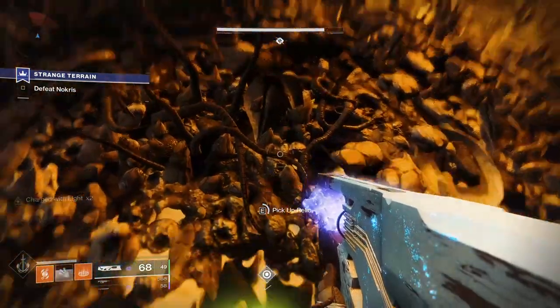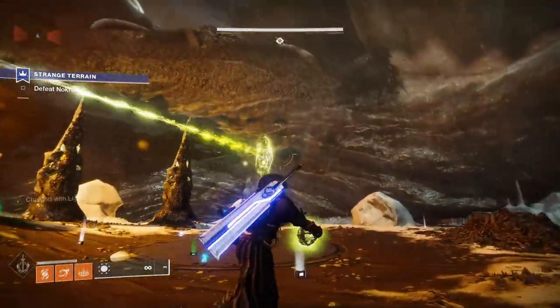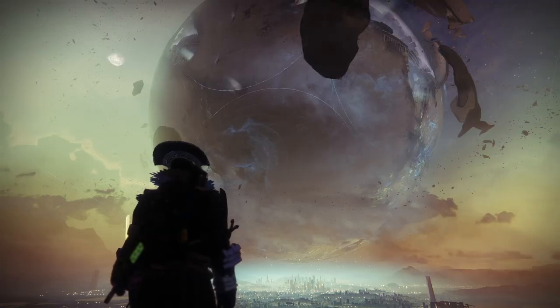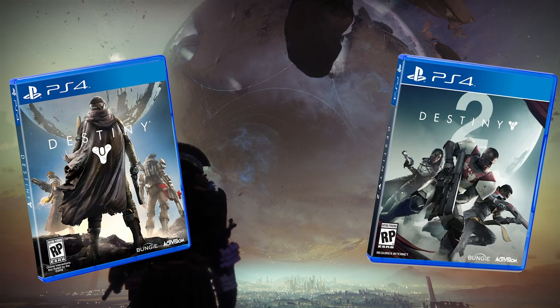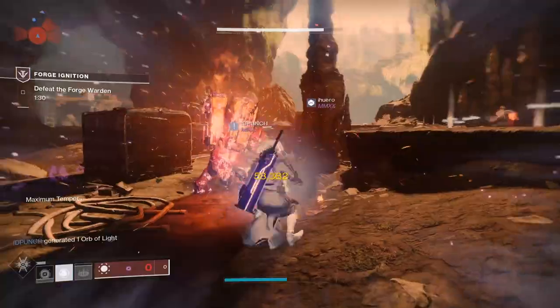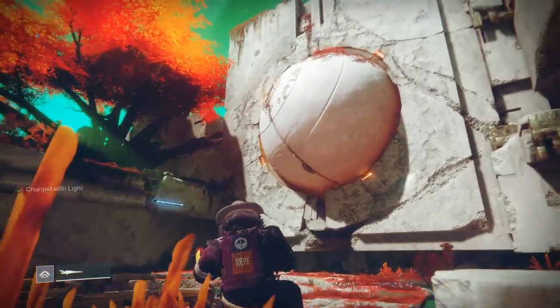But Destiny's infatuation is unique. You've got everything from glowing balls of incomprehensible energy to a giant, god-like sphere that hovers over the last city on Earth — and 99% of Destiny's marketing material. Orbs permeate the gameplay, aesthetics, and lore of the series.